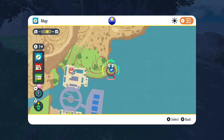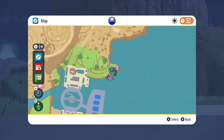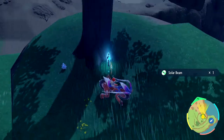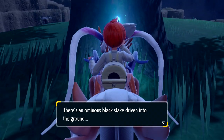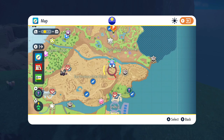Next up, we're going to be going to the La Vincia Lighthouse. From here, we're just going to take a climb up to the top. Now that we've made it up, as we can see next to the tree here — and Solar Beam — we'll grab what should be the seventh stake. Our final one should be pretty close to the door we need for the actual Pokemon.